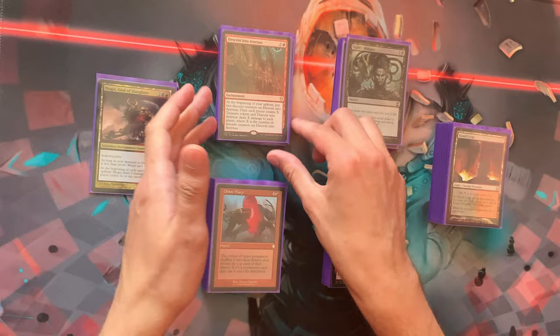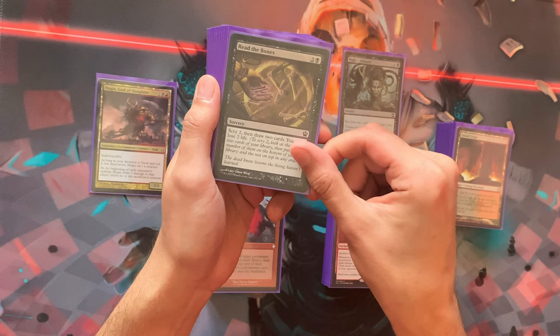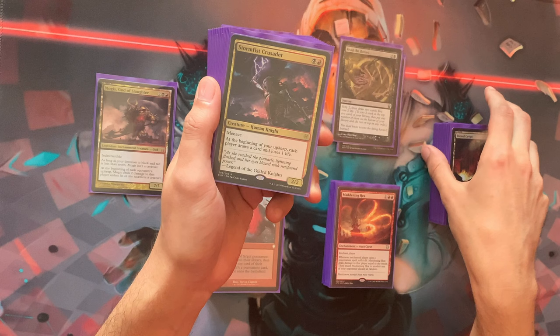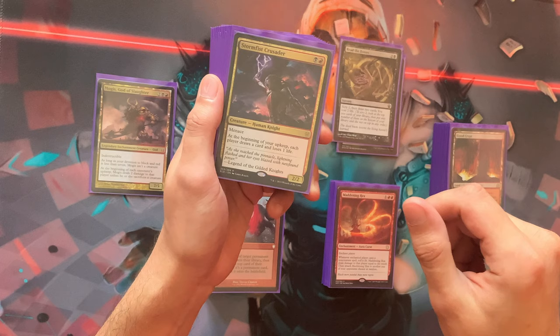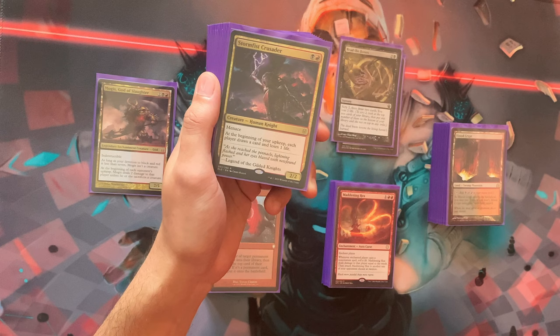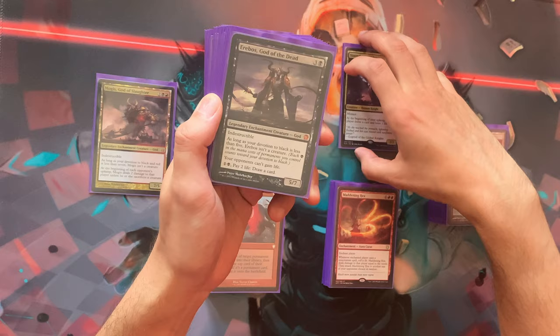Moving to the card draw pile: we have Knight's Whisper, Read the Bones, and Storm-Kiln Artist — which is a bit group-huggy since everyone gets to draw cards and loses one life. That's a life loss card, not damage, which would fit the theme better, but we do struggle with card draw in Rakdos colors. Erebos lets you pay life to draw cards, and opponents can't gain life, which is important.